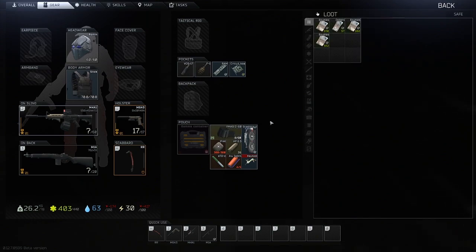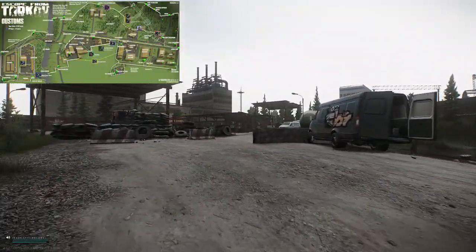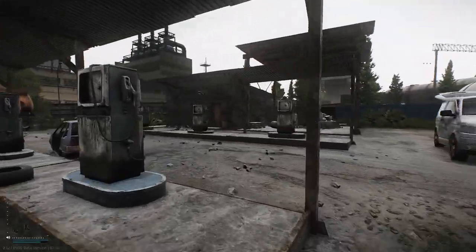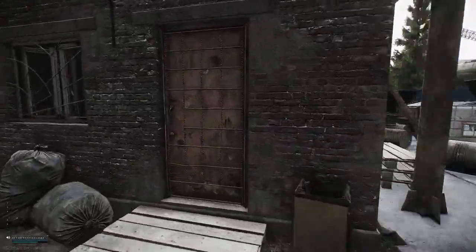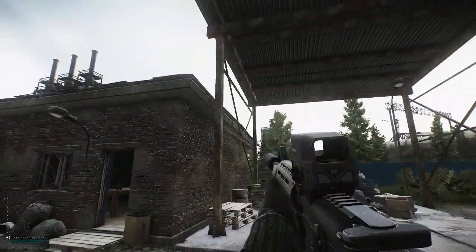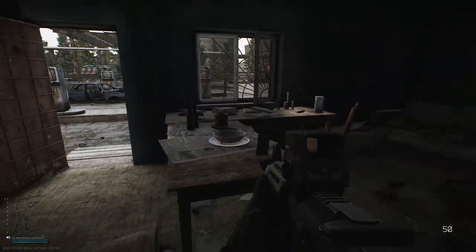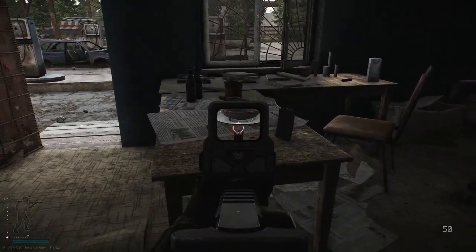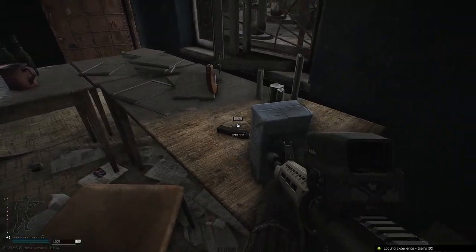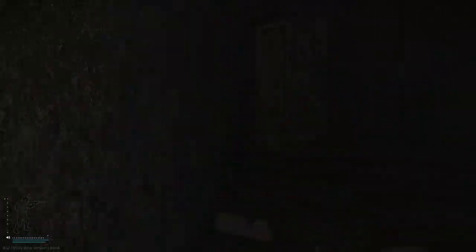That's enough of Reserve — let's hop over to Customs. Customs is one of my favorite maps for organic PvP; there's a lot of good places for loot but we're going to stick to three spots. Starting with one of my favorites — I think this is a hidden gem — the gas station. This little room at the beginning of the wipe gave me so many level 5 armors it's insane. They spawn right here on this table; I find them probably like once every five to seven raids — level 5 armor just chilling right here.